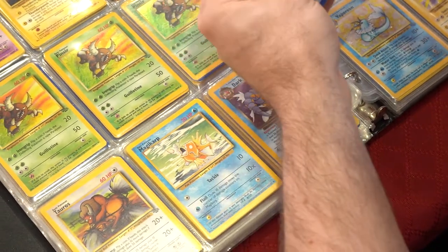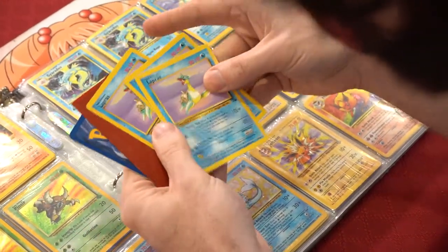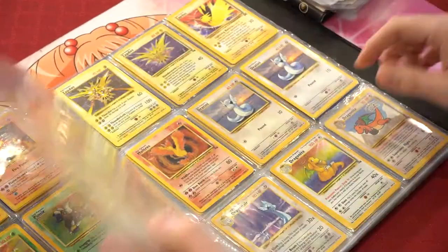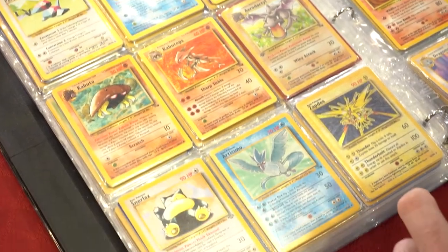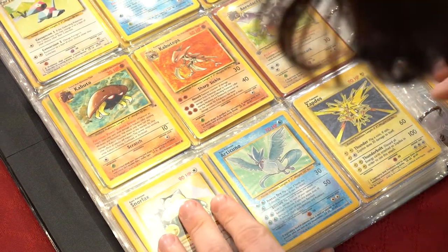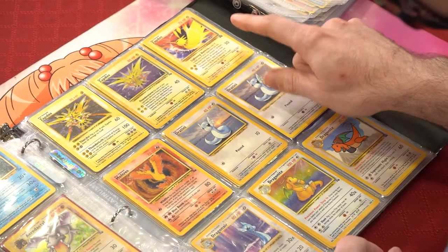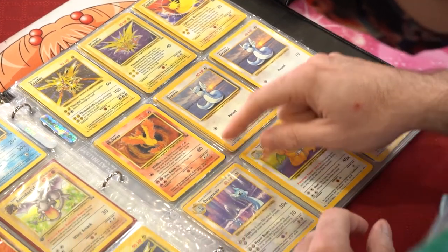That was about three Lapras and I do have a First Edition Lapras as well. Next we got ourselves non-holo Snorlax, non-holo Articuno, a Base Set Zapdos — I have a couple of those. Also a Shadowless Zapdos holo rare, Fossil Zapdos holo rare, promo Zapdos holo rare.